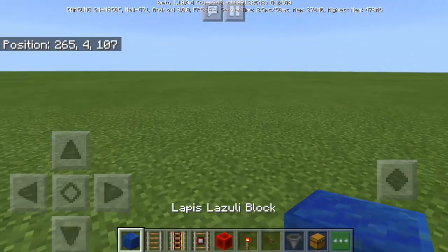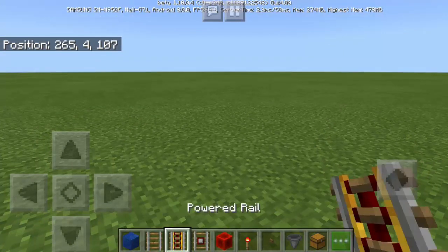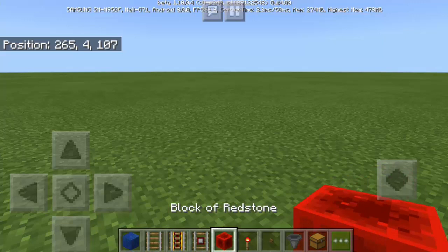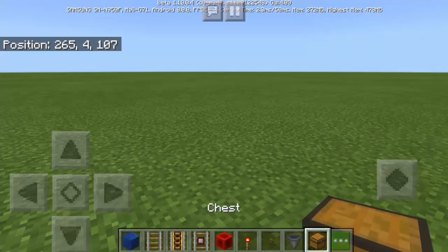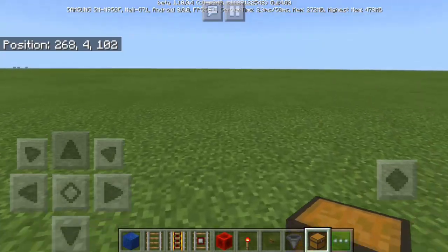So here are the things that you need: Lapis lazuli block, rail, powered rail, detector rail, block of redstone, redstone torch, button, hopper, and chest. Other items will follow later.